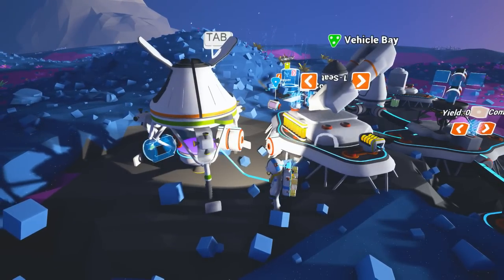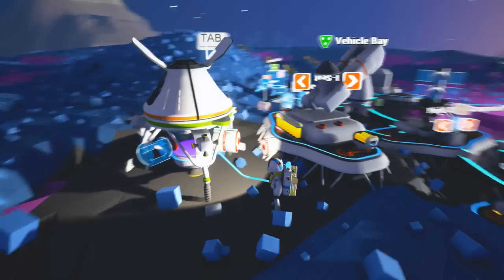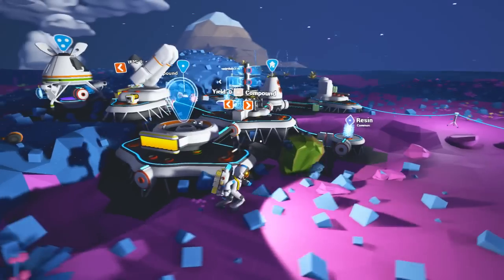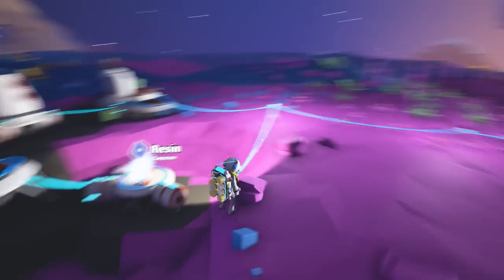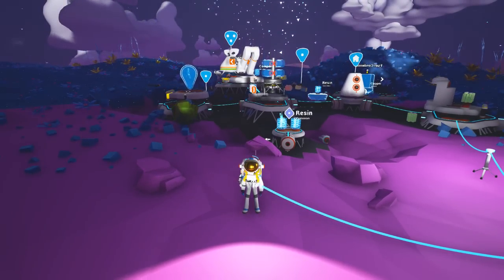One thing I'm noticing is I actually can't click over and change this into a rover. So I'm wondering, do I need to make a whole other vehicle bay? That might be a possibility. I'm not entirely too sure, but that shouldn't be too much of an issue. I can just make one right here. Oh, I need some resin. But that might be a good spot for it anyways, and then we'll have two vehicle bays. It's not like this stuff's hard to craft.